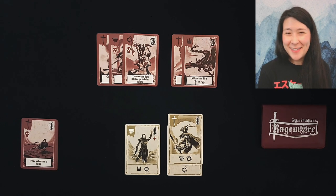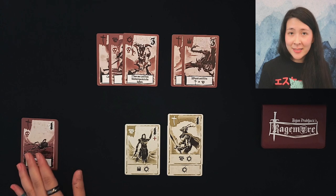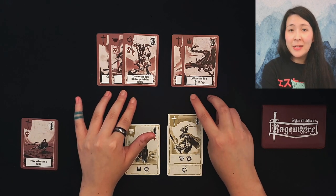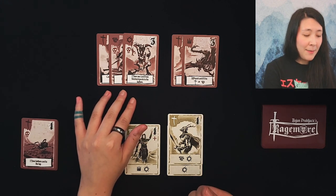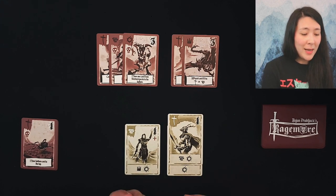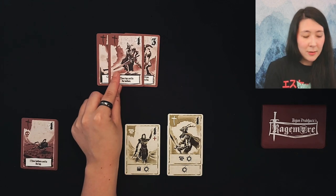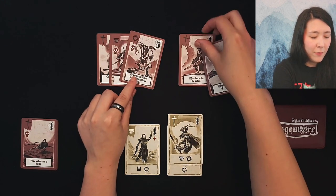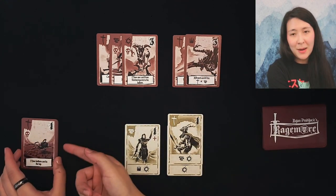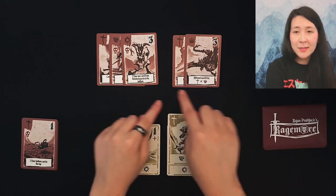I'll go over some of the loss conditions during this overview. For setup, you're going to shuffle up the deck of 18 cards and deal out two quests - one with three cards and one with two. It's important to place them out one at a time because each quest has a symbol in the top left corner. You can never deal out quests that have two of the same matching symbol right next to each other. If you do, place that card to form another quest, or if you can't, put it to the bottom of the deck and draw the next card.